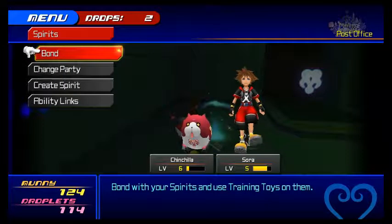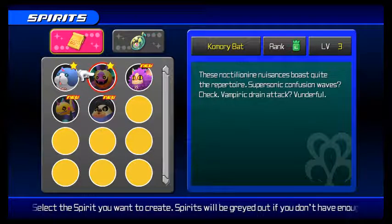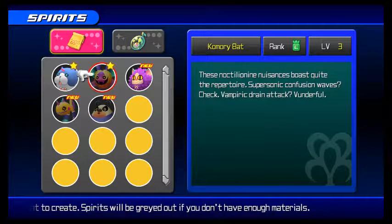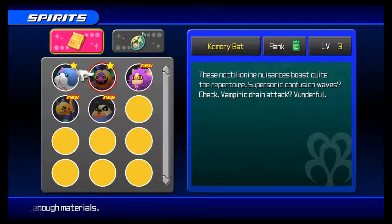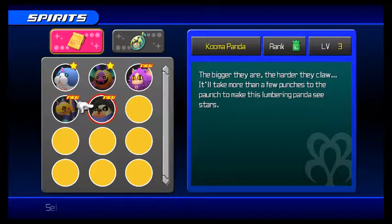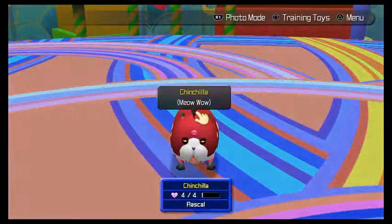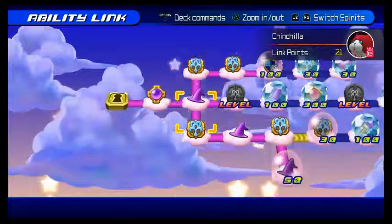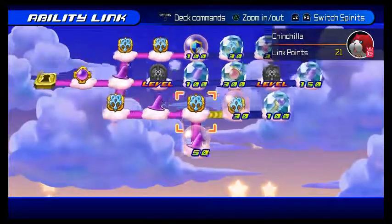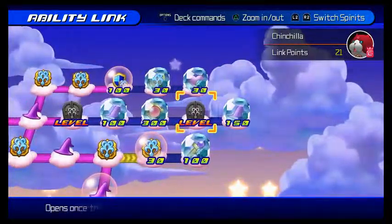I unlocked a few things - okay, trying to shut that notification off. I found a couple recipes: I bought the one for the Prickle Mane, the Kamori Bat I got from playing as Riku, the Kuma Panda I unlocked, and the Heavy Rep I think I bought. For ability links, I bought these ones, and I'm going to buy the next ones in sequence. I need nine more points to unlock the next one.